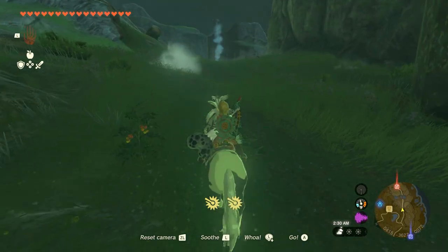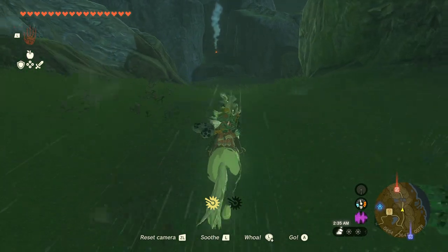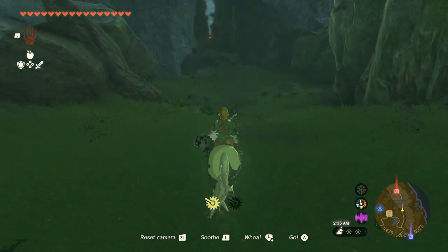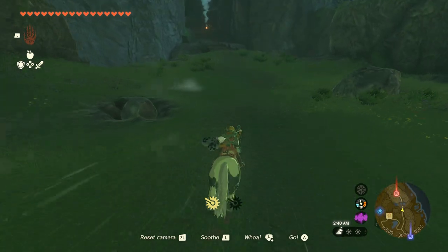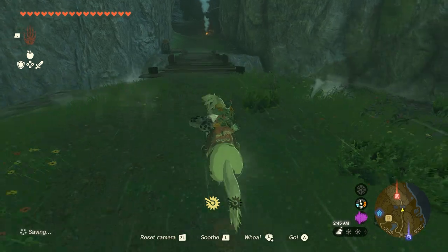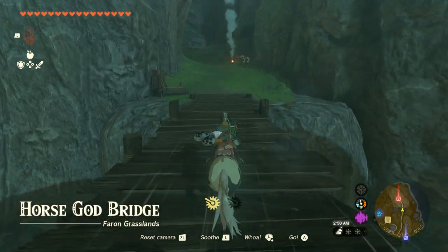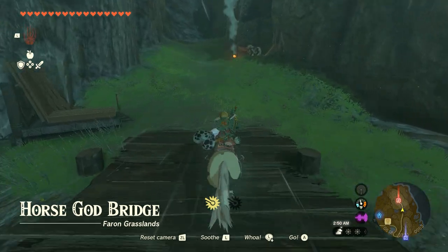I will warn you, there is a stone talus nearby. However, it's not going to bother us as long as we get past it quickly. It's this giant rock to the right — that is a stone talus. It's going to pop up and the boss music is going to start playing, but we're not going to worry about it. Cross over the Horse God Bridge — you can hear the boss music cue up. It's all good.